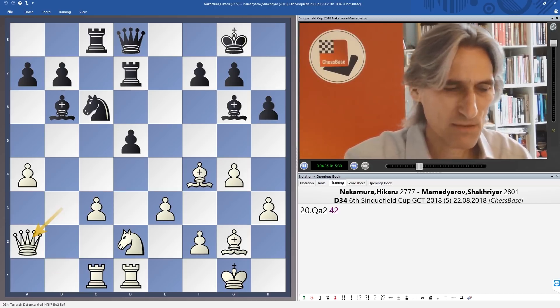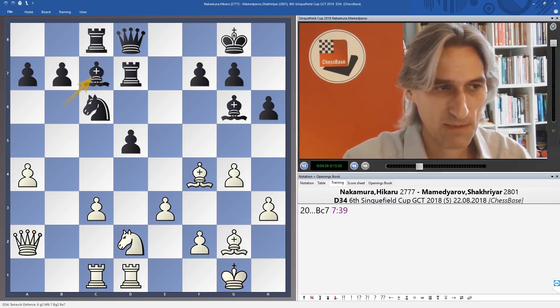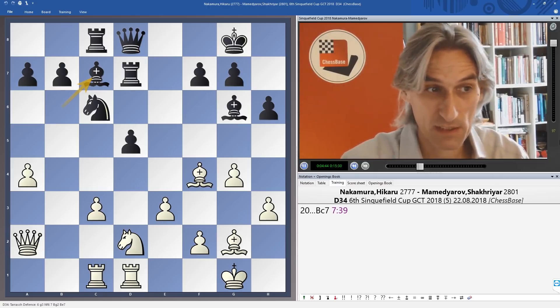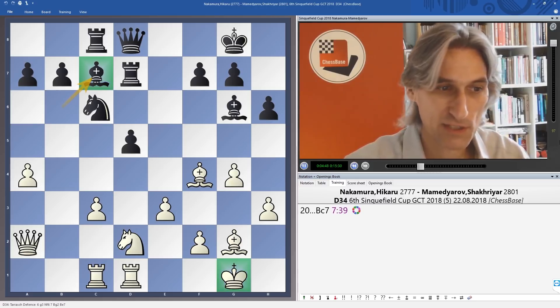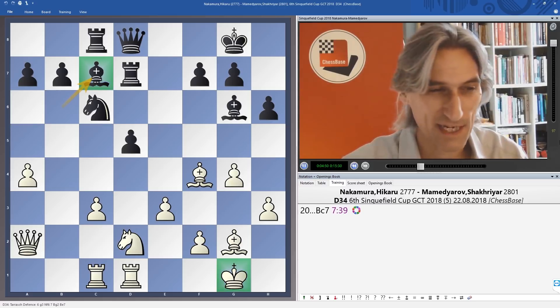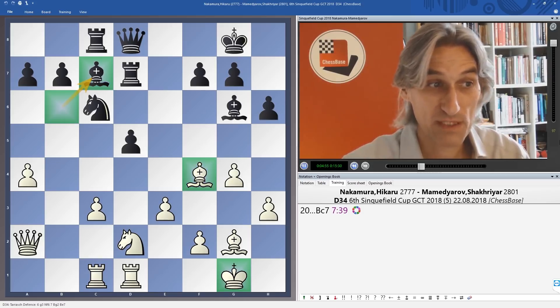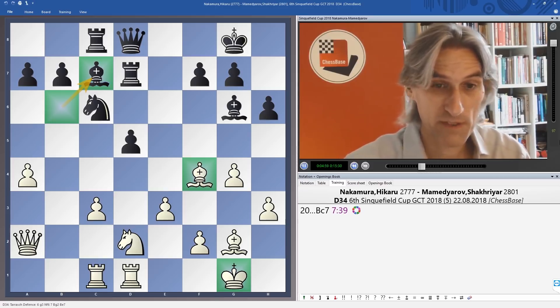I don't think that white has a particularly good position here. If I were black I think I would be very satisfied with the outcome of the opening. Bishop c7 — Mamedyarov likes to look at his opponent's king, he likes to have a sniff of an attack, and exchanging off this bishop for the bishop on b6 which wasn't doing very much is very logical, so we get rid of a defender.